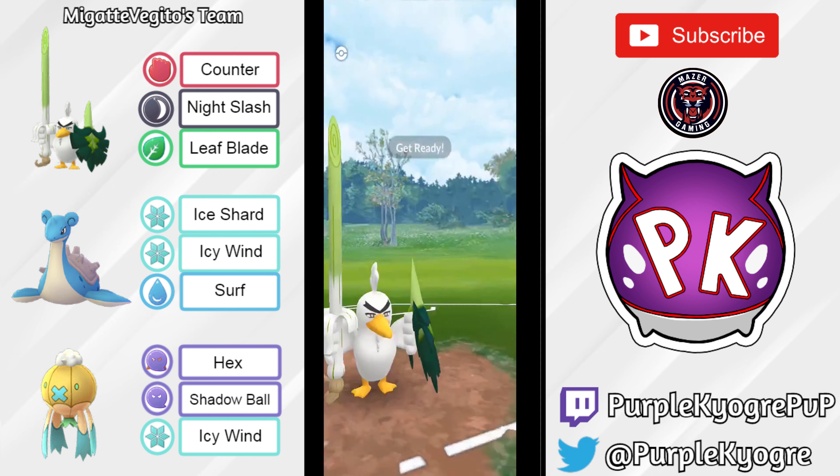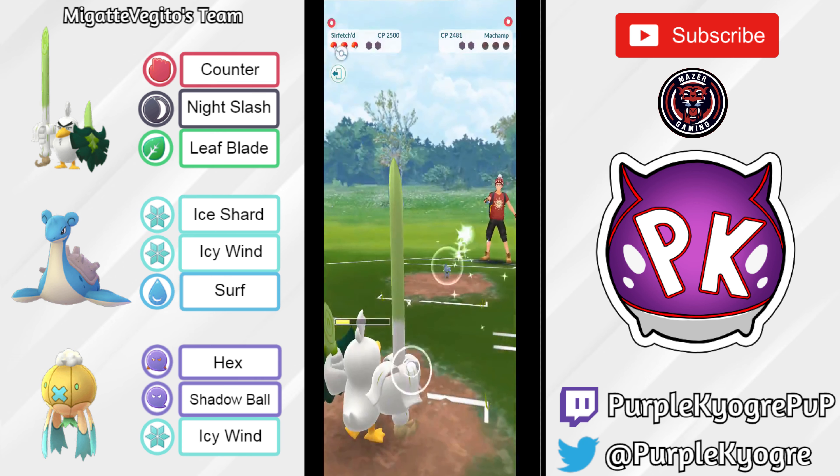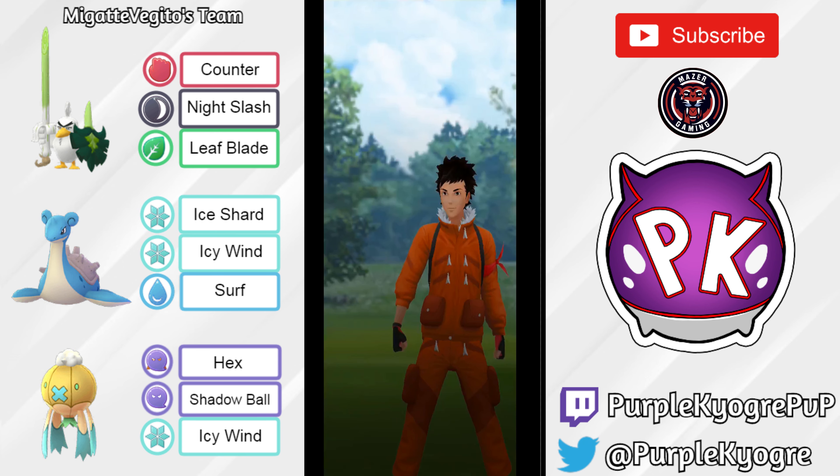Switching into Surfetch'd. Surfetch'd has the Leaf Blade charging up extra energy and going for the Leaf Blade. Surfetch'd has a really high attack — not enough to faint the bulky Lapras, but one more counter will do so. In comes the Machamp, but because Surfetch'd farmed up extra energy it does get to a Leaf Blade. And this will — yeah, for sure — it does KO. Surfetch'd does KO.